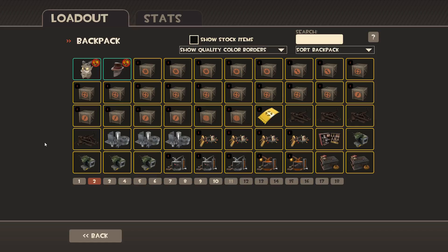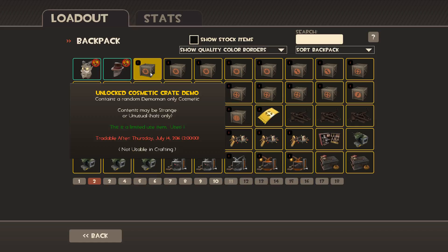They also added these things called keyless crates. Basically, as you know from the Halloween event, they have crates that don't require keys but cost the same amount as a key. In these, they have a chance to be strange or unusual hats. This demo crate could have any demo unusual that isn't a promo, and they can be strange or unusual or both.